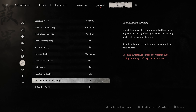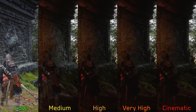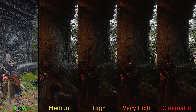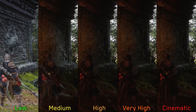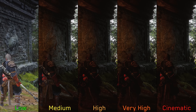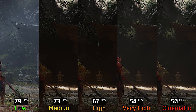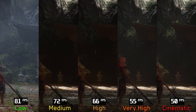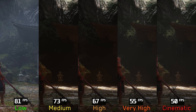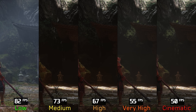Global illumination quality is one of the most demanding settings in the game, controlling the quality of Lumen's GI. Low disables Lumen completely, resulting in a uniformly lit and flat appearance — like low shadow quality, this option should be avoided at all costs. Higher options like very high and cinematic reduce flickering and improve lighting accuracy. Performance cost: low to medium is around 8%, to high 18%, to very high 31%, and to cinematic 37%. I recommend medium, or high if you have performance to spare to reduce flickering.